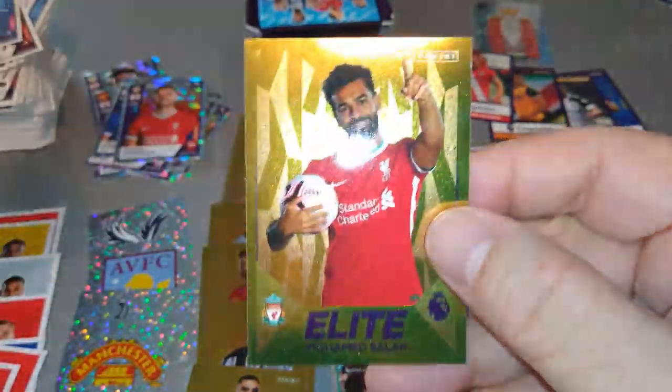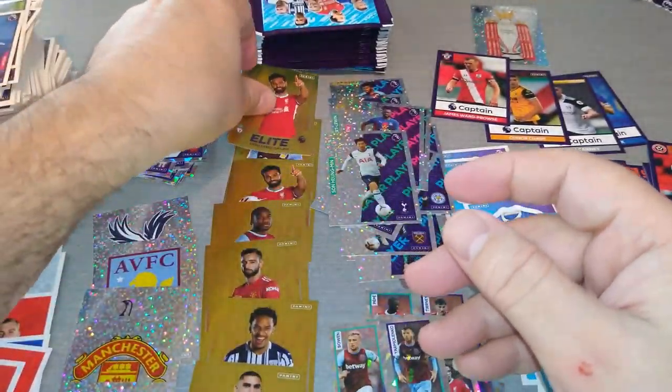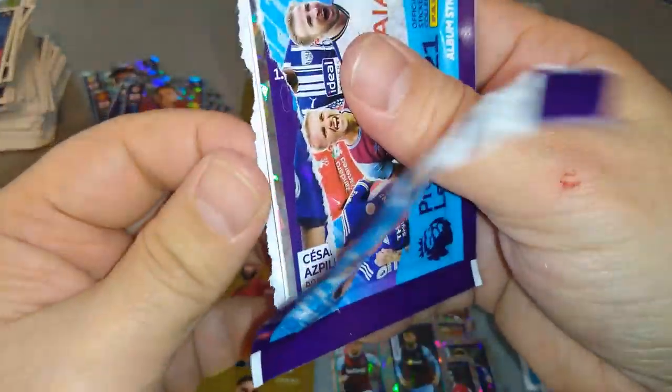And we got an elite — boom! Mo Salah, second one. Excellent — two Mo Salahs. They're going to go one in the soft cover, one in the hard cover. Sorted.